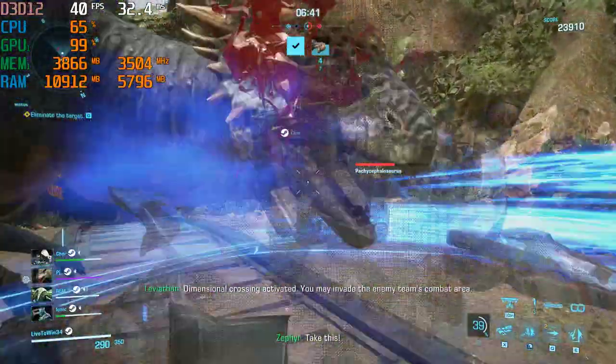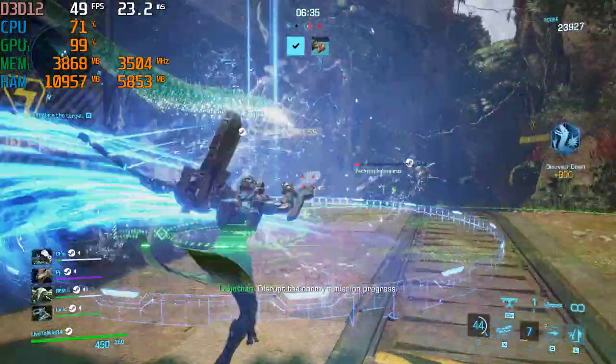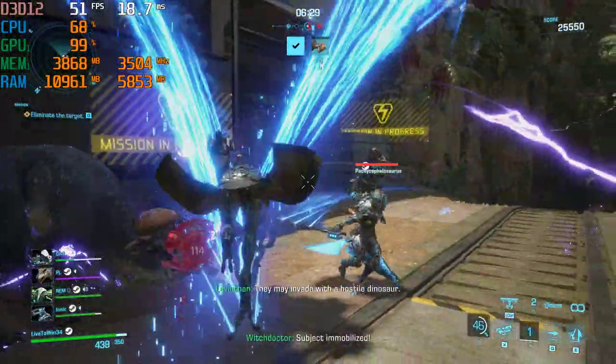Dimensional Crosshand — Activate. You may invade the enemy team's combat area. Disrupt the enemy's mission. The enemy team has been awarded a Dominator. They may invade with a hostile dinosaur.